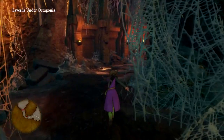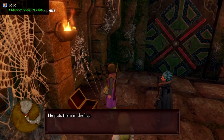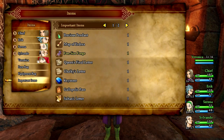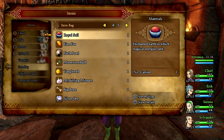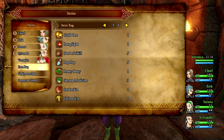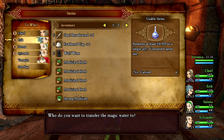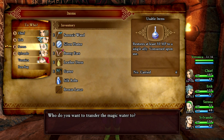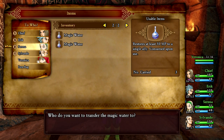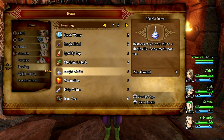Moving onwards - it looks like we're almost at the end boss. That must be magic water. Four vials of magic water! We're gonna transfer these from the item bag. There's six of them - we should transfer some to Serena, give her three of them. Transfer magic water to Eric - two of them. And I'll transfer one to myself.